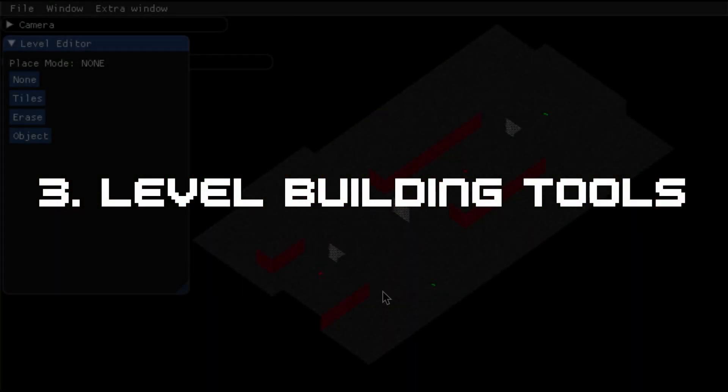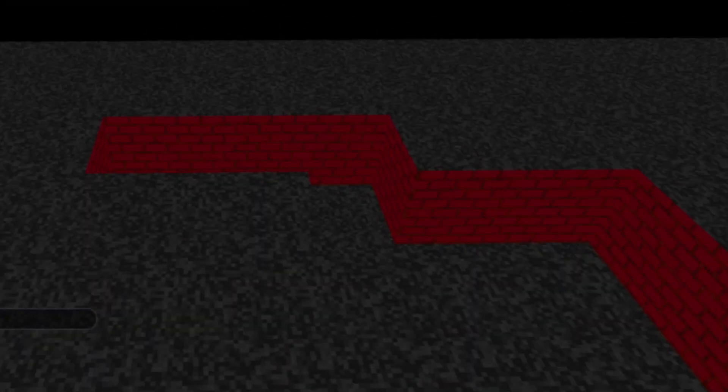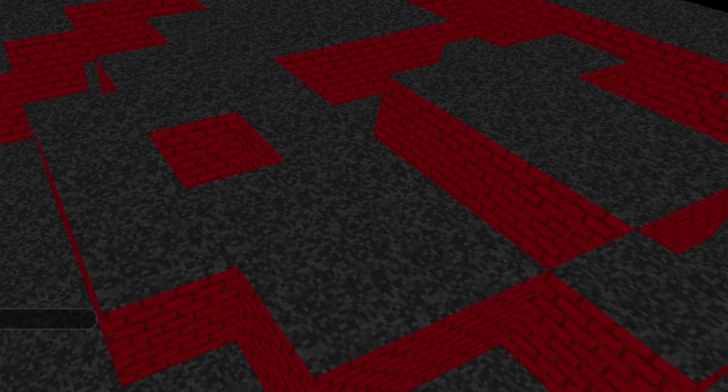Lastly, I have built some simple level building tools. I can block out navigable areas, and I can add markers for enemies, lights, pickups, and other objects. I will be working on these more too, adding the ability to pick and extrude faces, edges, and individual vertices. This will be to create more interesting geometry, like tunnels, pits, slopes, and so on.